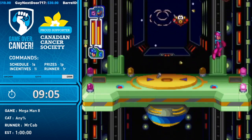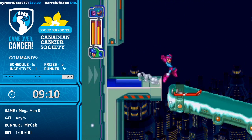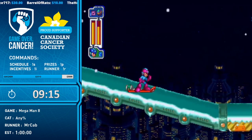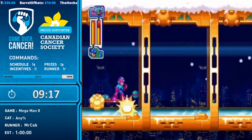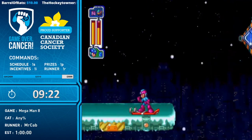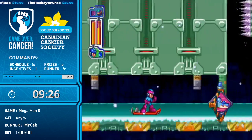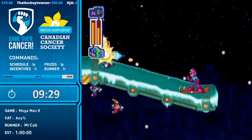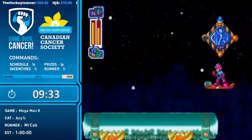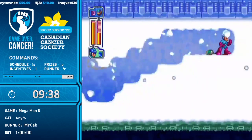Another elevator section here — not sure why a lot of games went for that, it's so boring. As you can see, it's now nighttime where it was daytime earlier, so it's taking Mega Man quite a long time to infiltrate this stage. He's going so fast the spikes don't even get a chance to skewer him.